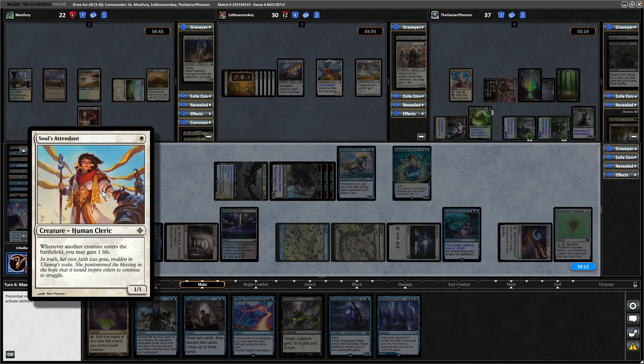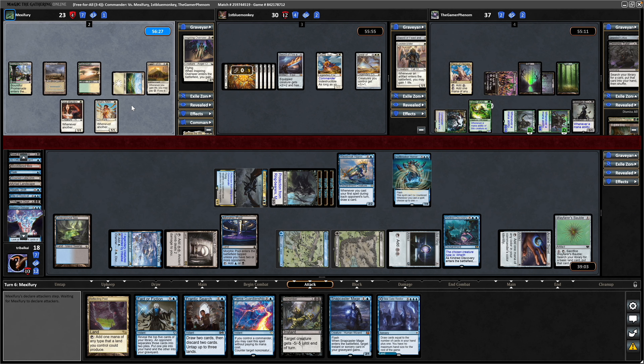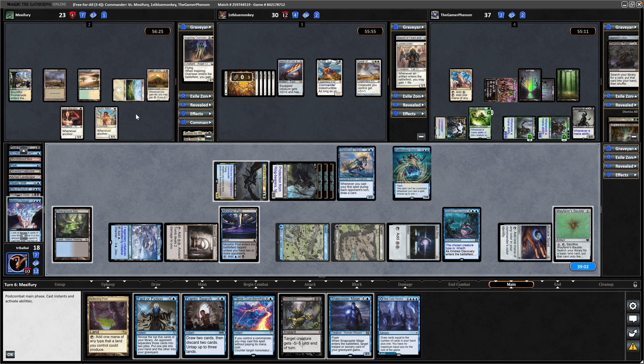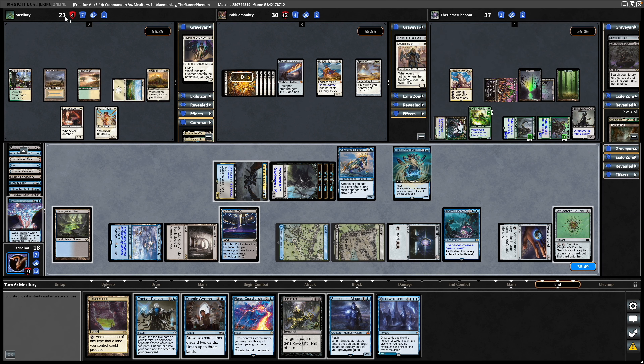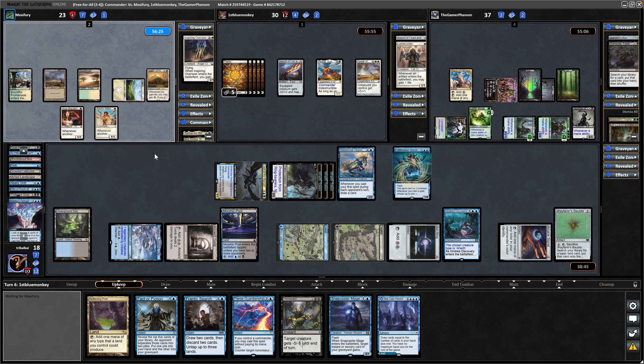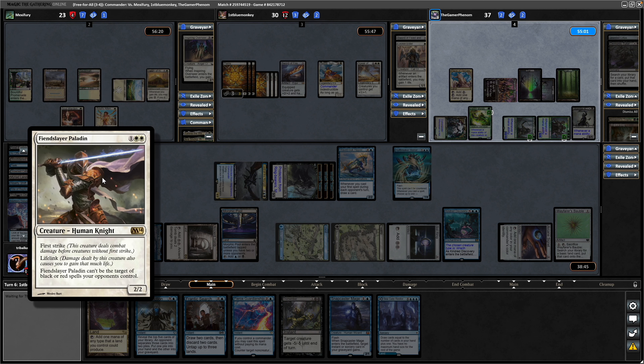Another Soul Sister in Soul's Attendant. Dawn of Hope allowed them to get into that fourth land by turn six. Not playing their big 6-6 lifelink flyer. I think it would be safe to assume they could get up to 30 life again with those two Soul Sisters in play — might be worth playing it. I think I would have dropped the Serra Ascendant — they'd go straight up to 25 when they dropped that, meaning they'd only need to see three more creatures to go north of 30. Fiend Slayer Paladin for the Heliod player.